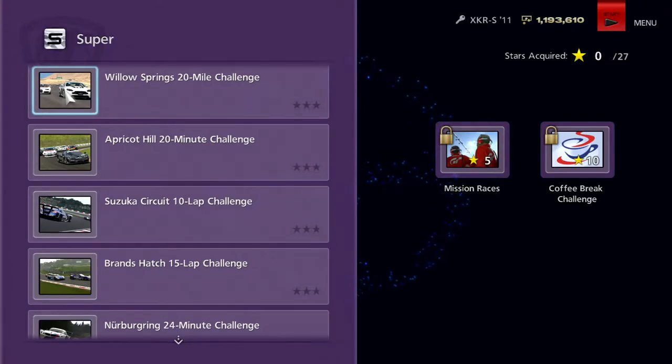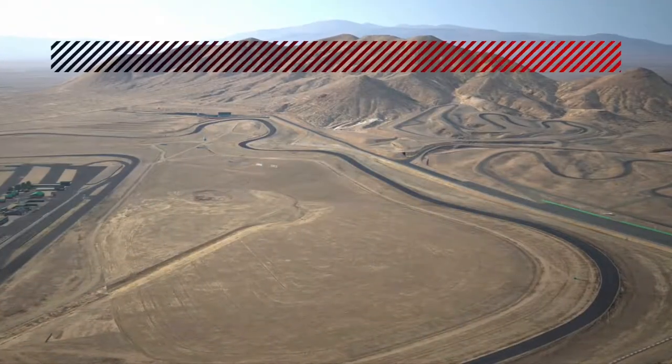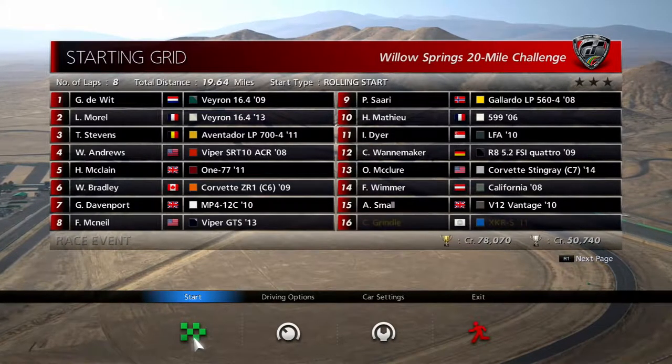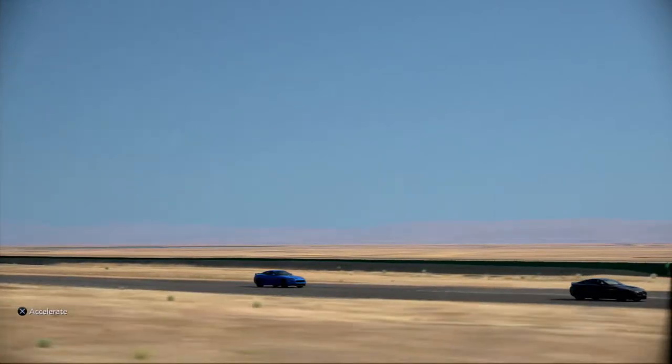Today we're going to take part in the first race, the Willow Springs 20-mile challenge. This is quite a short race. We're taking a Jaguar XK-RS with a supercharger and upgrades — it's now doing 575 performance points and 726 brake horsepower. If we come first we earn 80,000 credits. We have two Veyrons in this race, Vipers, Gallardos, R8s, Corvettes, Stingrays, V12 Vantage, and an Aventador. Here we go — Jaguar time. Oh, that Jaguar looks really nice.